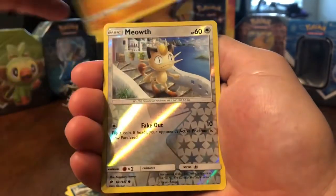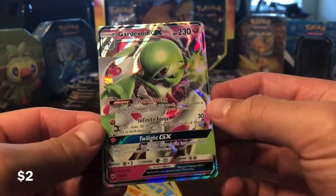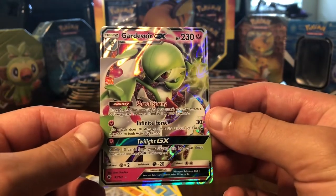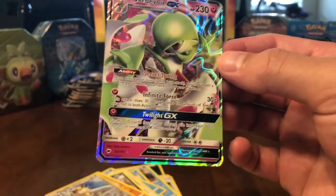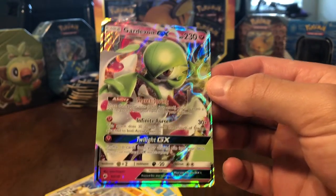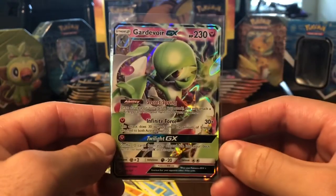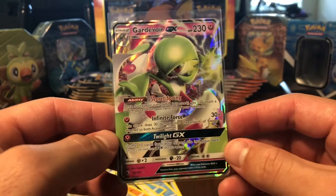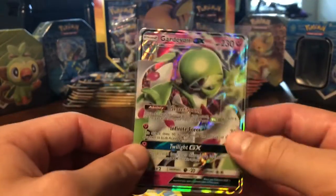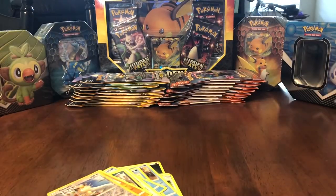Riolu. Meowth reverse holo. And Gardevoir GX! Oh my goodness. This has been a fantastic tin. Burning Shadows has a Gardevoir GX. Wow, look at that. I don't know if I've told you guys, but Kirlia is actually my favorite Pokemon of all time. I love grass Pokemon and the starters, but Kirlia is my favorite. So anytime I get Gardevoir — I try to put Gardevoir on any of my teams in the video games. This is fantastic. Probably not worth very much, but a GX in every pack is not too shabby.